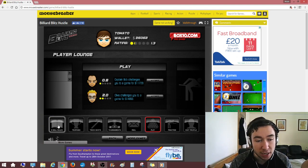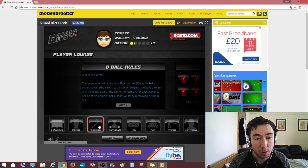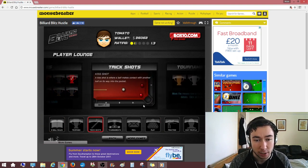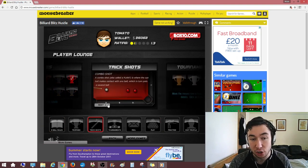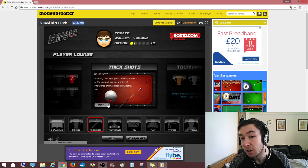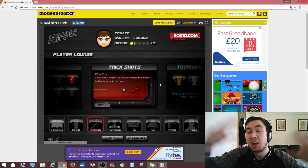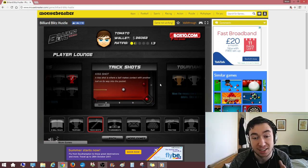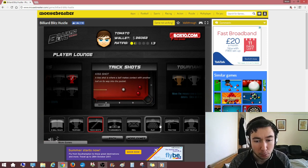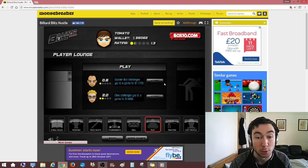You also have the practice table and things like that. Additionally, during games you can earn extra cash by performing trick shots. What I mean by trick shots is basically playing things like kiss shots, kick shots off the cushion, combo shots, bank shots, carom shots, playing spin, and things like that. If you play trick shots and pop the balls, you get bonus money. So without further ado, I'm going to play just a single game, and then we'll probably move into a tournament.